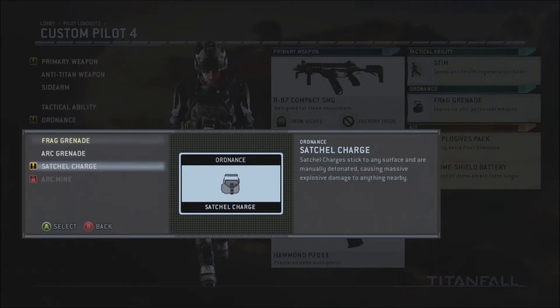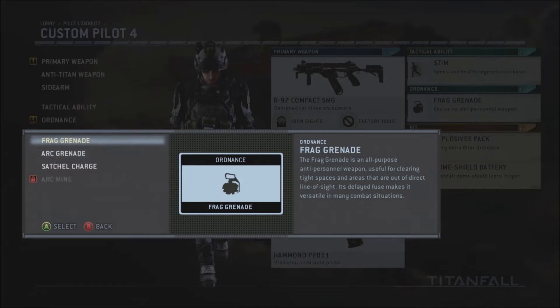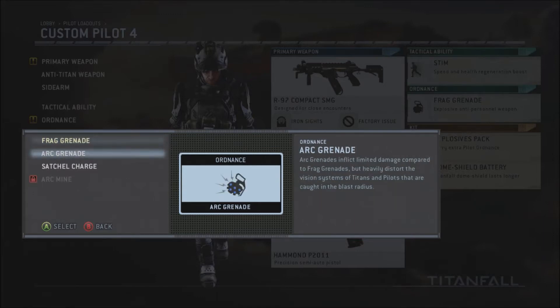Satchel charge — that's pretty much going to be your C4 pack. The only satchel charges I've ever used was in my Let's Play of Half-Life. An arc grenade is actually a pretty good weapon. It inflicts a little less damage than a frag grenade, but it also doubles as a concussionary grenade or flashbang. And if you use it on a Titan, it will completely mess up the view.